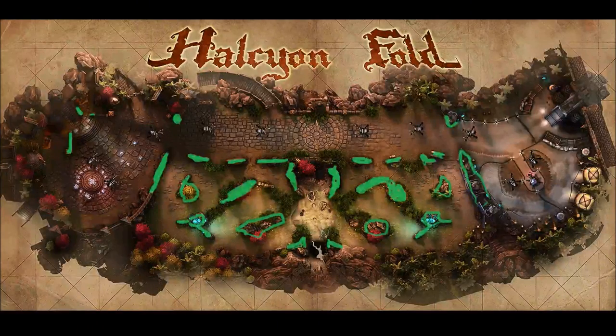Hey guys, here we are with an aerial view of the Halcyon Fold. I wanted to show you all the areas you're capable of jumping using Jewel's rocket leap. As you can see I highlighted them in green. The ones being the most useful are probably the ones coming from the base — if you're just trying to get to that jungle quicker, you're just going to run and jump right over and get that early advantage we were talking about in the last clip. The other ones I think are pretty useful is the one in the mid lane, and I'm going to show you an example of that coming up right here.